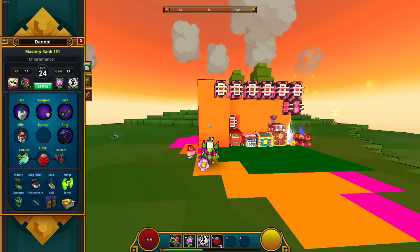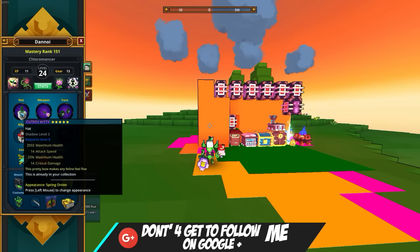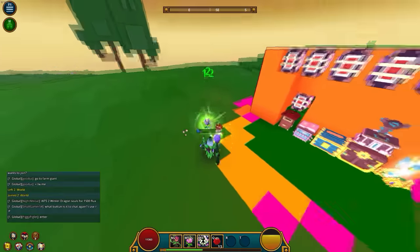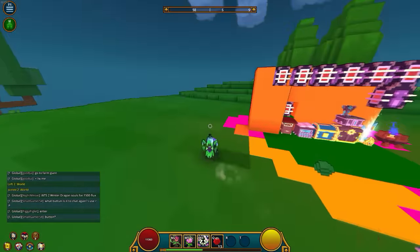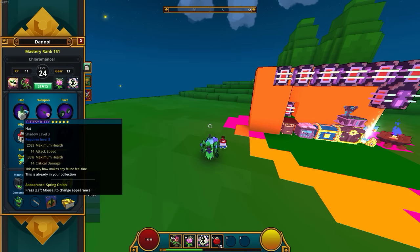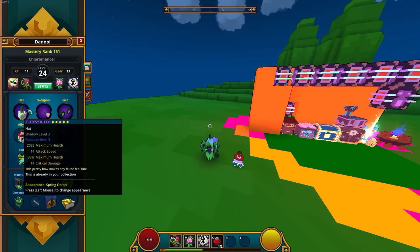Starting off with the hat, we got the Cutest Kitty. It gives me 2,033 maximum health, which you need for every single class, so this is a staple. It also has attack speed to heal your plants — you throw down a couple plants, heal them up super quick and they explode, doing damage. That's why you need attack speed: to auto-attack and heal your plants. Critical damage is obviously for the crit build, which goes with a bunch of DPS really fast.